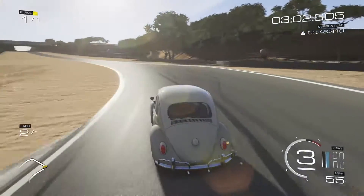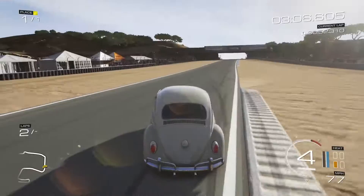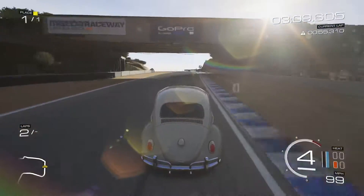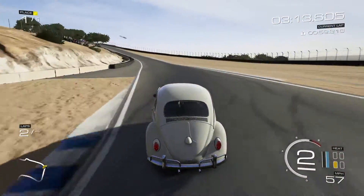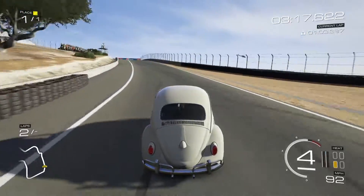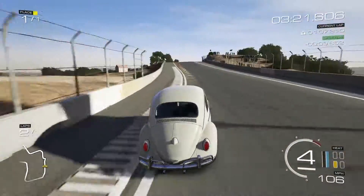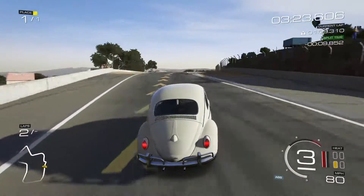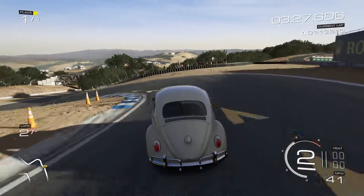It's better on the oversteer front, but that's because it's not as terrifyingly light and terrifyingly powerful. I think the Jag was about 2,300 pounds or even less, which is a bit ridiculous. If you own the Jag D-Type in Forza 5, go try it out — it's fun but also pretty scary.